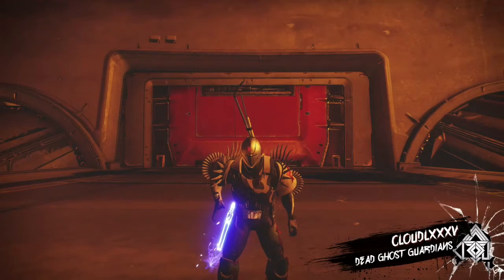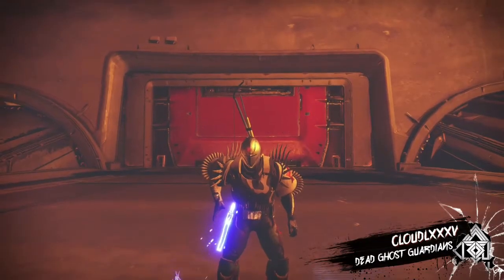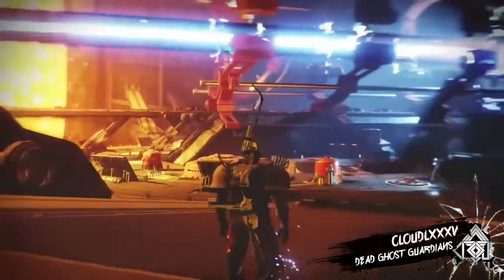Hey Guardians, CloudLXXV here and welcome back to Unseen Destiny 2. In today's video I'm going to show you guys a brand new way to get outside the map in Light's End. That's on the 1AU story mission from Vanilla Destiny 2. I've been trying to get behind this door for a very long time and I found a way, so let's get on with the video.